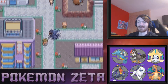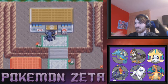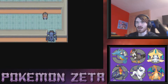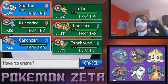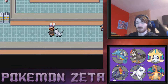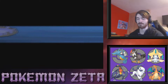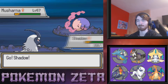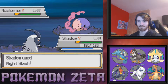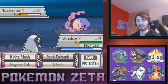We have a little bit of time left in this episode so we are going to start taking on this gym. We're putting Shadow in front because Shadow should just destroy them. 'You don't have a chance of getting to our gym leader.' Let's see about that. The Pokemon in this gym are level 57 — actually a little bit higher than our levels.